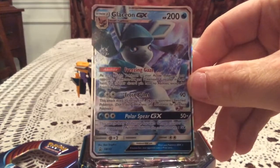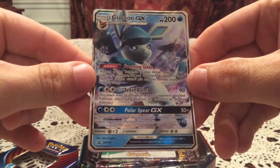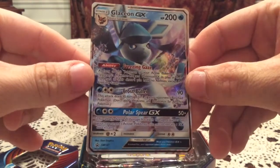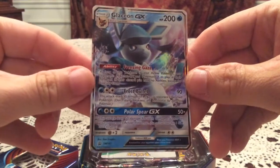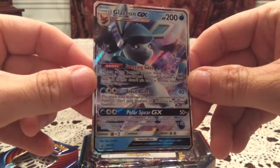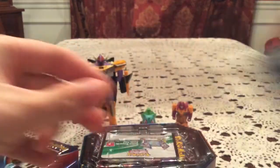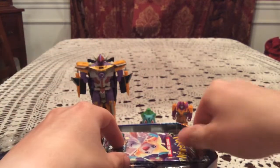On the top we have our Glaceon GX promo — it is an actual promo, thankfully, SM147. These could have easily been alt arts, because each of these exists in other sets, but thankfully it is an actual promo. Thank goodness. There's also a code card which I'm keeping to use on the online game.